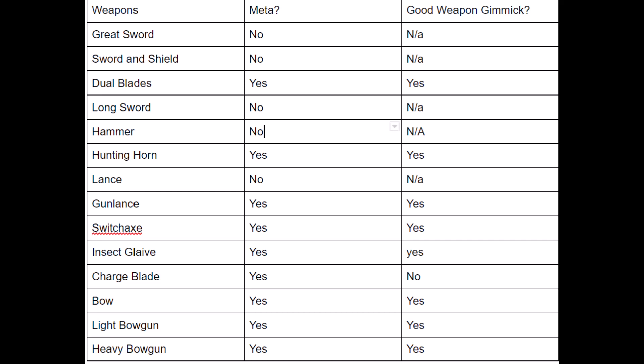Switch Axe, Gun Lance, Insect Glaive, Dual Blades, and Hunting Horn have notable skills in the third slot, so they can be used to customize and have meta stats akin to Gunner. Great Sword, Sword and Shield, Long Sword, Lance, and Hammer do not have a third slot gimmick, so the only function rampage weapons serve for those is to replace a bad element or status weapon.